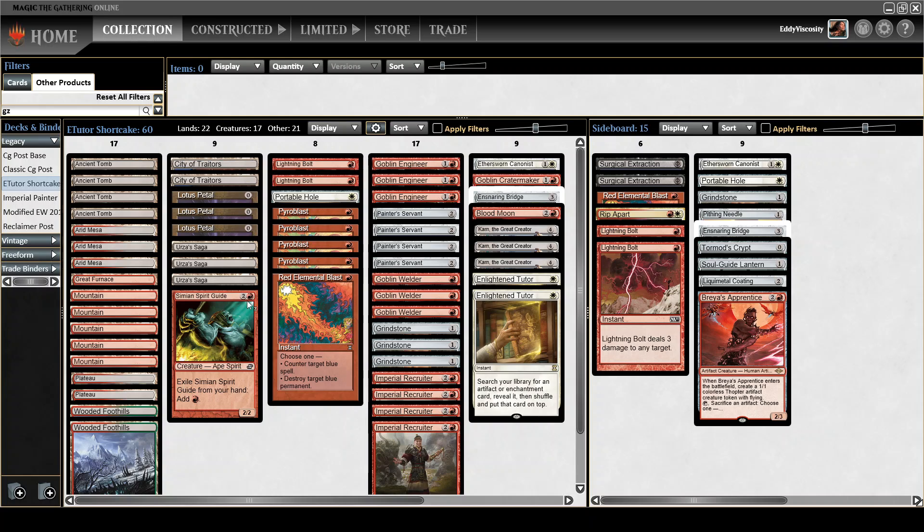Still a one-of Simian Spirit Guide. Playing only three Urza's Saga instead of four for a couple of reasons. One of them is that this deck is a little bit lighter on artifacts than other Painter lists you might see — the constructs tend to be a little bit small, not that effective at actually winning the game. But mostly it's because I'm playing a copy of Blood Moon, and I just want to not have too much awkwardness between my own Urza's Sagas and my own Blood Moons.